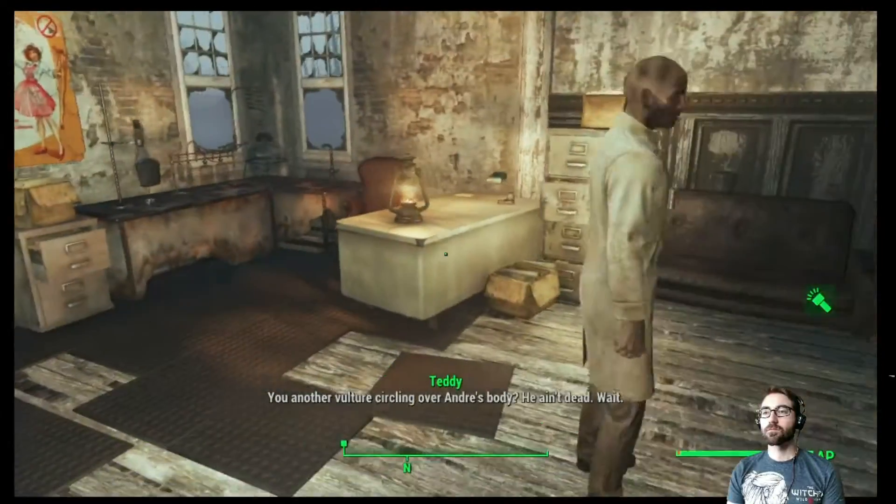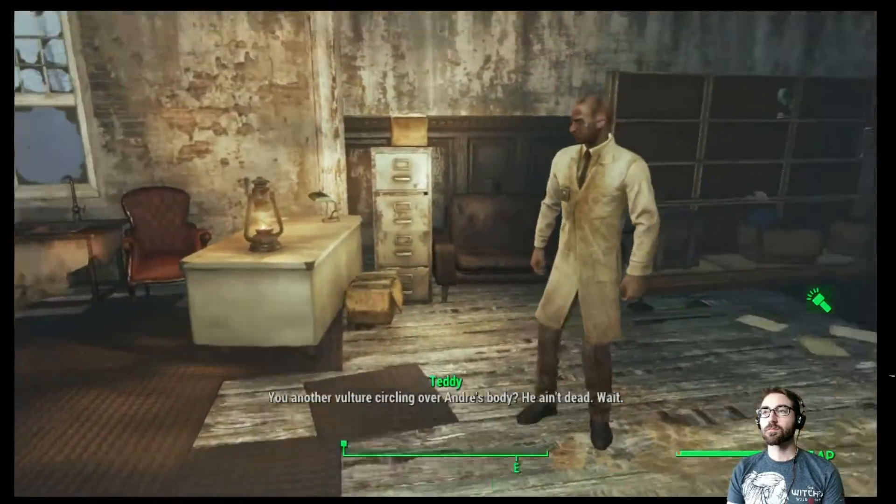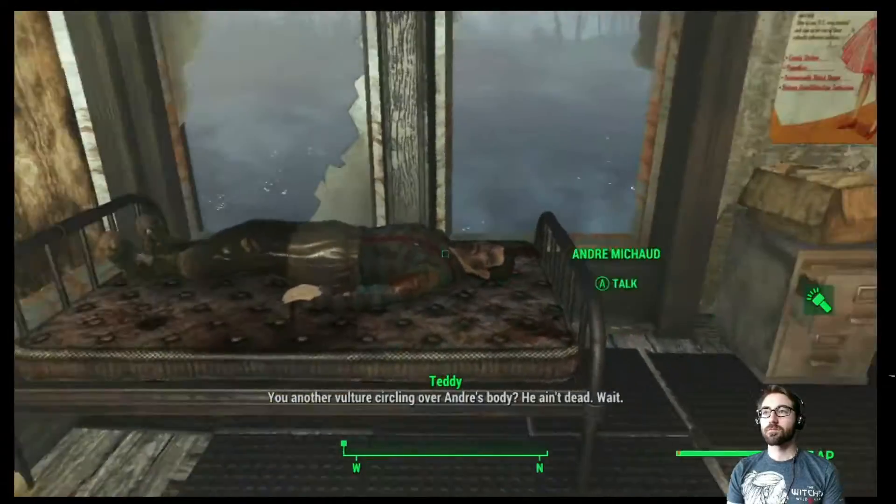Lesson number three: skill checks. When you enter into Far Harbor, there is an individual laying sick in a bed with a doctor trying to help them — there's a skill check there, Far Harbor's first skill check. You have the opportunity to save this person if you have the correct skills. Make sure to bring your Day Tripper, bring those special items, bring your Great Mentats. These things will help you for skill checks. And if they're anything like Far Harbor's in Nuka World, that means you're going to have one shot at making sure that they work.